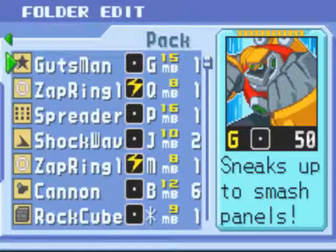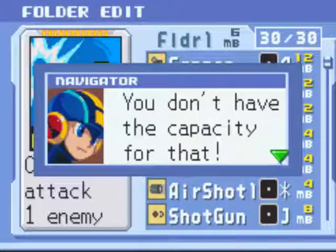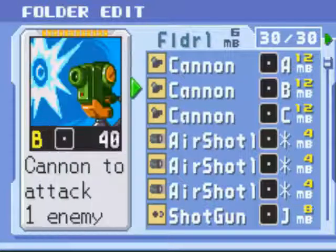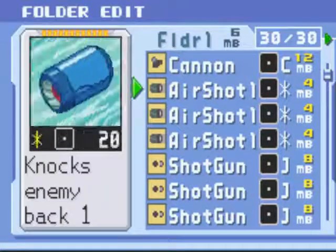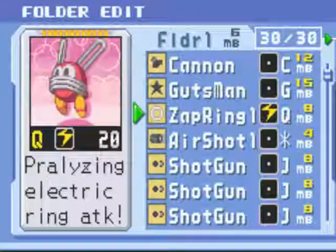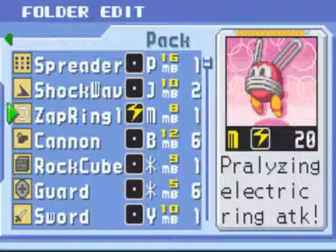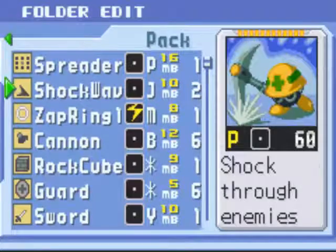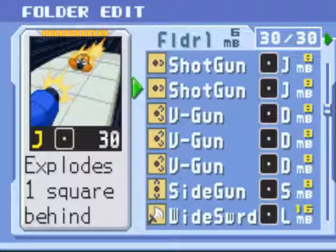It sneaks up to smash panels — what the heck does that mean? Let's sort by ID. We're going to get rid of some of these air shots; I don't like them too much. A paralytic ring — always a nice thing to have around. Spreader is like the Shotgun, the V-Gun, and the Sidegun all combined into one thing, so that's pretty useful.